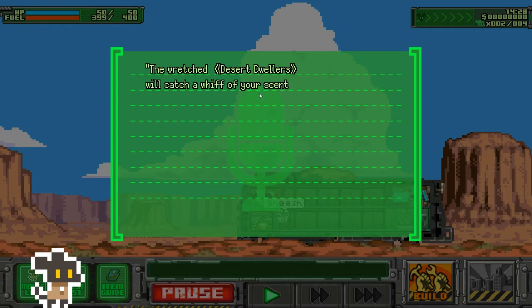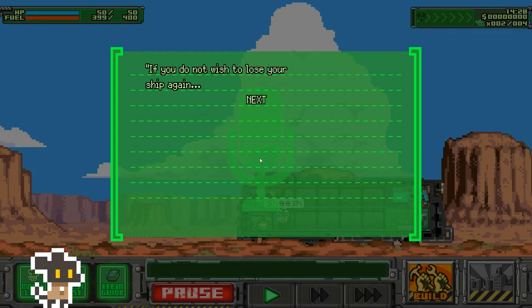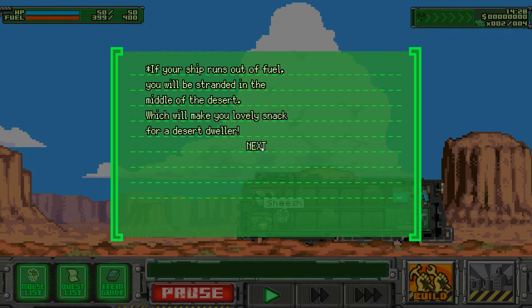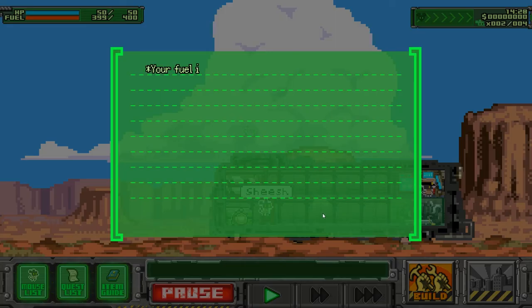One thing to keep in mind: don't tarry in the desert. The ratchet desert dwellers will catch a whiff of your scent if you stop moving, and once they do, they'll stop at nothing to hunt you down. If you don't want to lose your ship, try not to run out of gas — if your ship runs out of fuel, you'll be stranded and become a lovely snack for the desert dwellers.